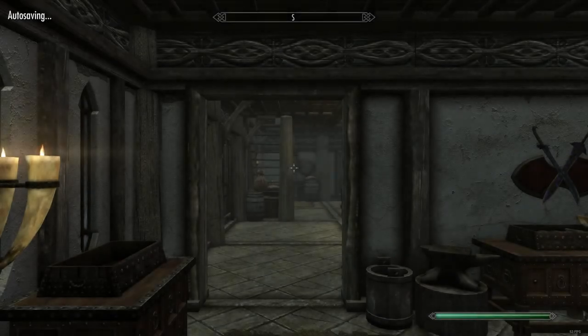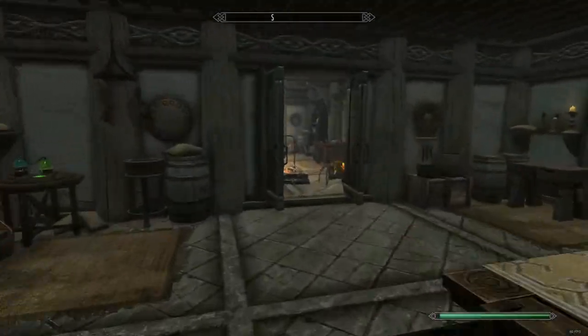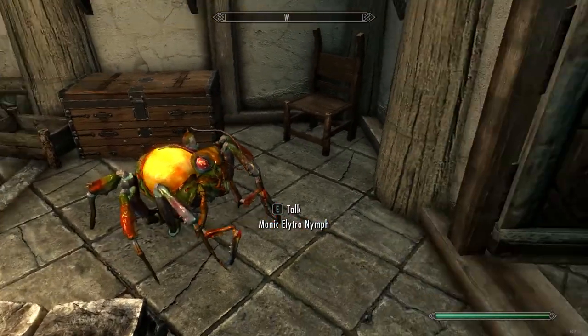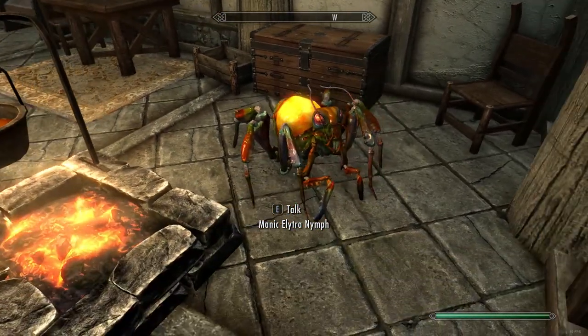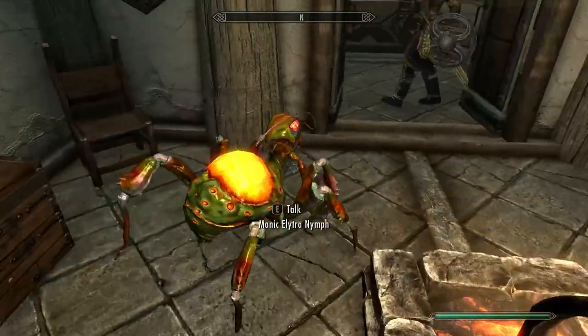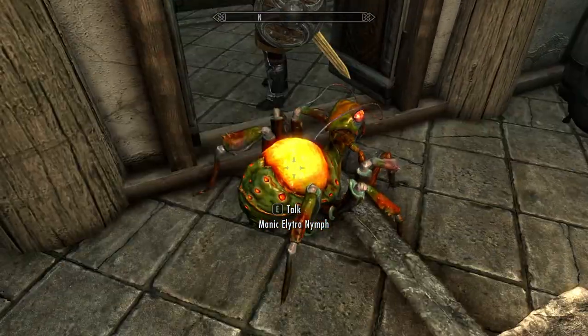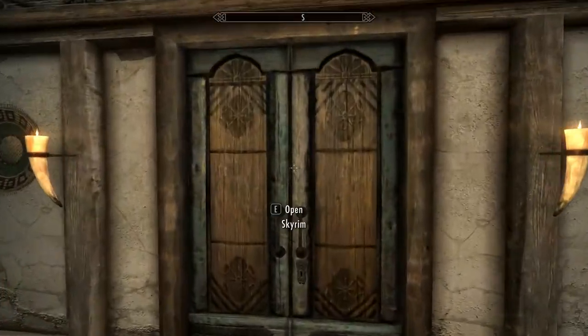I'll leave the manor and go in here. There's this little bug I found in the Saints and Seducers DLC. He's locked up in a bandit cage — a golden saint bandit cage. You can let him go and then tell him to live in any house you have. He's a good little pet.